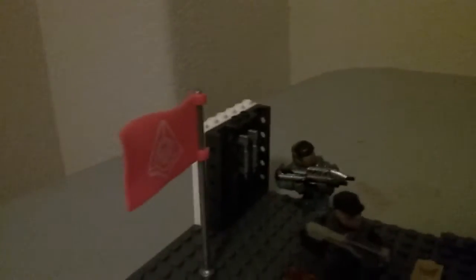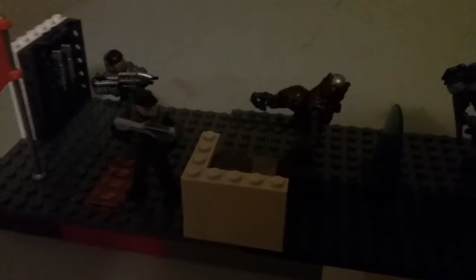Then we have the OSIRIS flag, two NMPD troops — one is the officer — and we have a fusion coil and a portable shield, if you can see it right there.